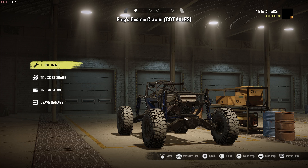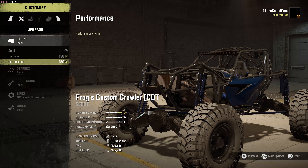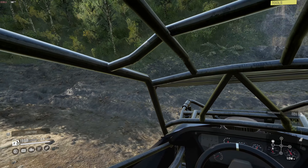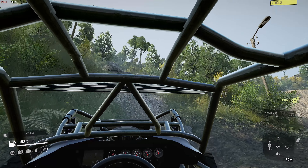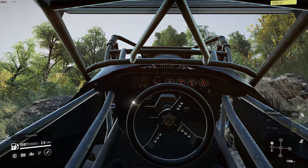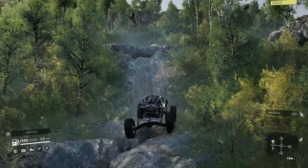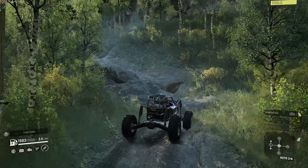Controversial modder Frog makes some interesting mods and one of his most popular is the Custom Crawler. This lightweight off-road machine comes in two flavours, one of which — the CDT — makes it possible for the axle to collide with objects. This, and the fact it is geared towards rock crawling, makes it a more realistic experience. It is also really powerful, certainly one of the fastest over difficult terrain in my Top 5 list. Just don't expect many modifications.